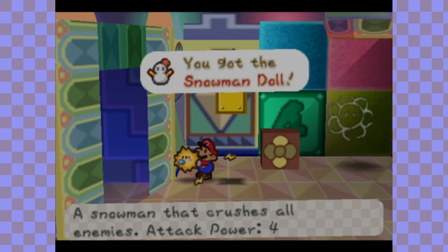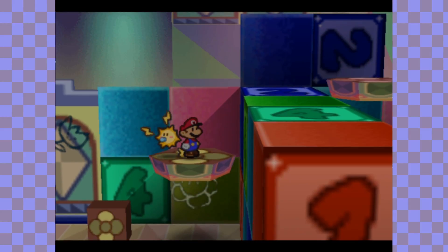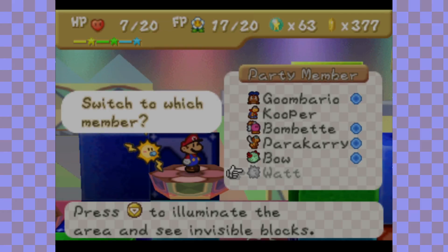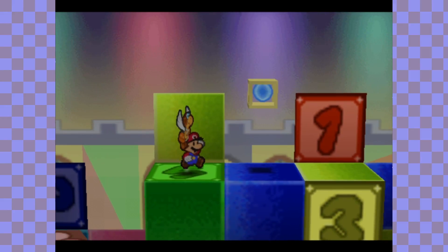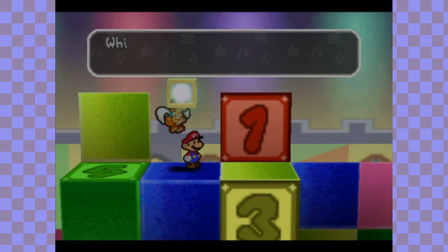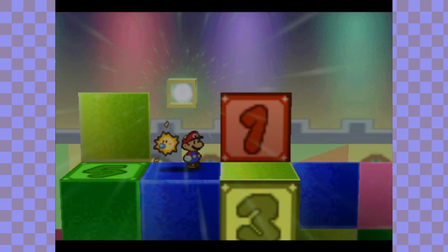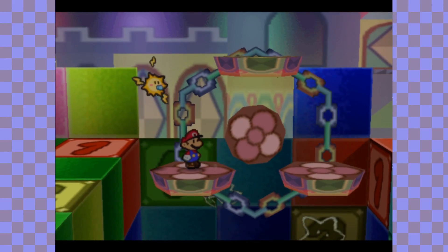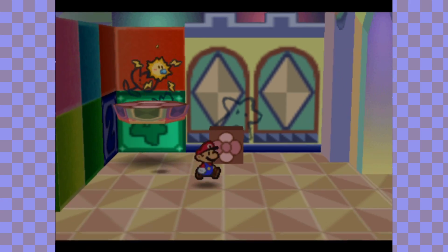I need to heal up right away — I just realized I only have two health left. I'm going to take out Parakarry, and right up here is a Super Block. I want to upgrade Watt straight away rather than upgrade Kooper — sorry, Kooper. Watt is amazing in battle and I'm so happy we got her, because we can use her to the fullest. Upgrading her right away makes her even more amazing, and I will explain why once we get into a battle. But first I need to heal up, because I am hurting from that boss battle.